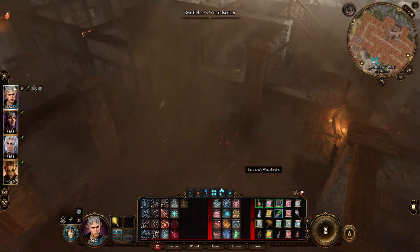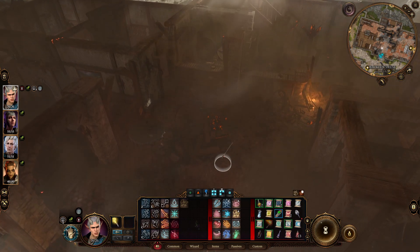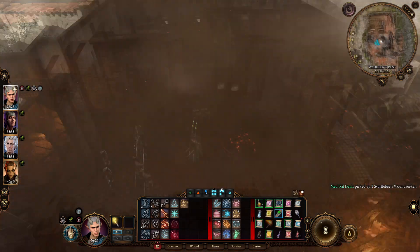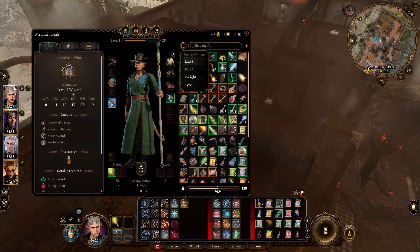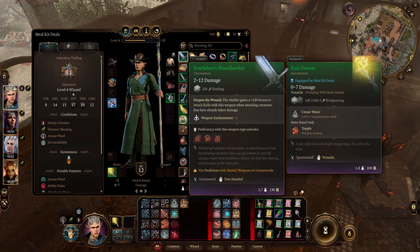Go inside and there'll be a sword somewhere near where you left it. It will be marked as stolen, but you can just take it if you want. They can't see due to all the smoke anyway. And there it is — Svartlebee's Woundseeker, a pretty neat looking weapon that maybe you'll find useful.